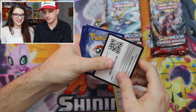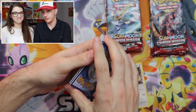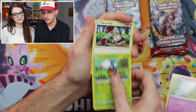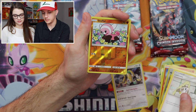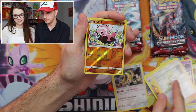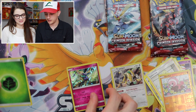We turned it over so it doesn't spoil what it is — it's probably going to be green anyway. We got: Spoink, Karrablast, Bundleby, Chimecho, Numel, Mawile, Lairon, Lusamine, Stufful — I want that in a full art — and a Xerneas Hollow. Back-to-back hollows, nice!